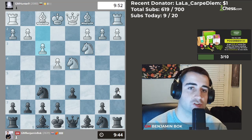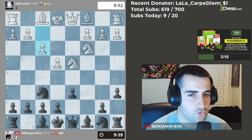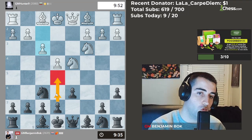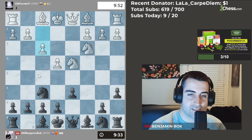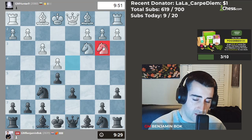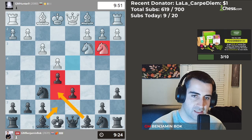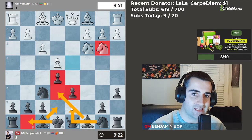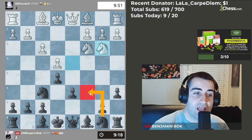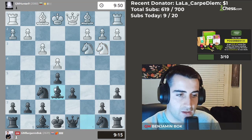After knight c3 we play a6, and this is really where the Najdorf starts. White has a lot of moves here, and f3 is one of them. There are really two ways you can play the Najdorf: you can choose e5 or e6. I prefer e5. After knight b3, our setup is going to be bishop on e6, the other bishop on e7, castle, and put the knight on d7 — we do not put the knight on c6, which is a mistake I see a lot of people make.